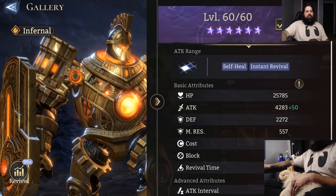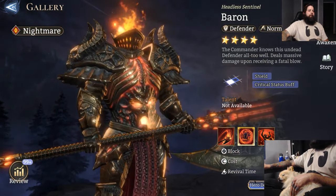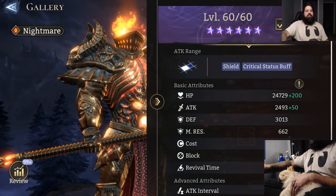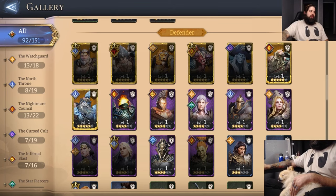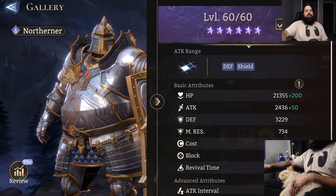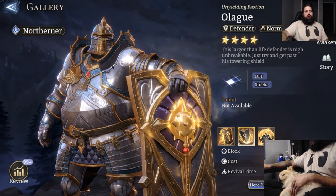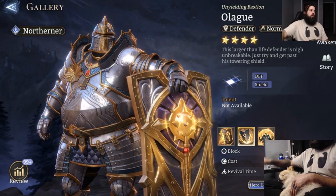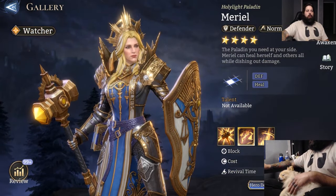Compared to Muriel, most other defenders have around 700 MR at best. Titus has 557 MR — absolutely garbage. Baron has 662, that's a third of what Muriel has. Olag is an amazing tank at 734. Because of Olag's shield you could argue he has pseudo MR, but we're talking about just flat MR in the game.